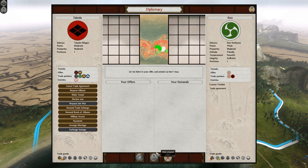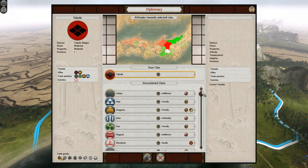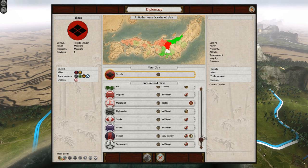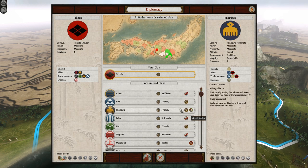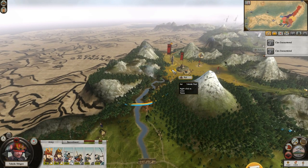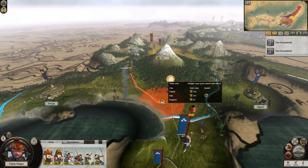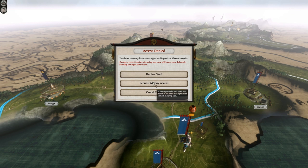I can still get more trade going. Get some trade with the Kizo going, why not? Because I'm allied with the Imagawa, can I move freely through their lands with a military alliance? Does that mean I can go through their lands? If you have a military alliance, you should be able to. Try it, and if you can't, it'll say 'do you want to go to war with these people?' No, I'd better not. Oh, is that what it says? Yeah, it does.